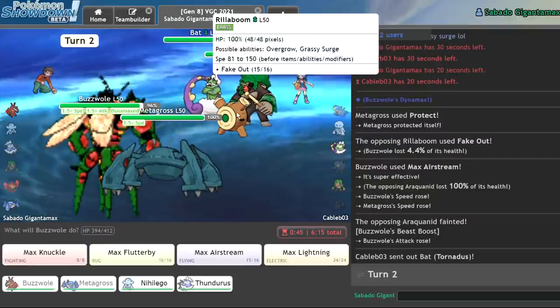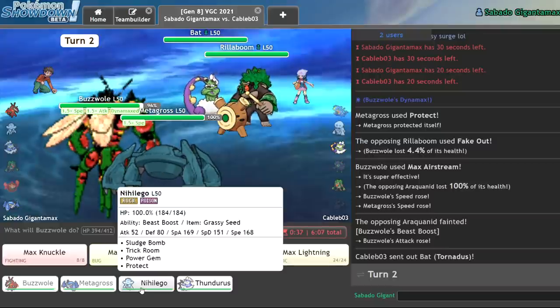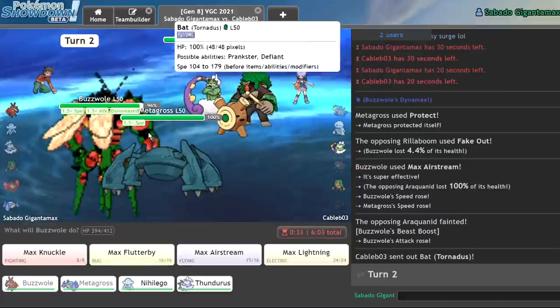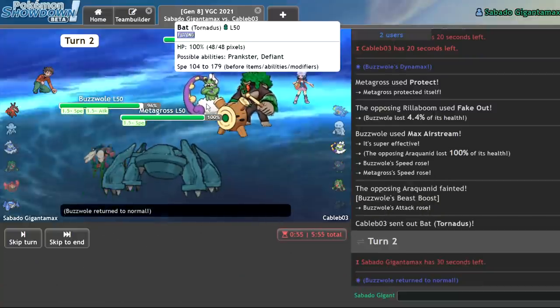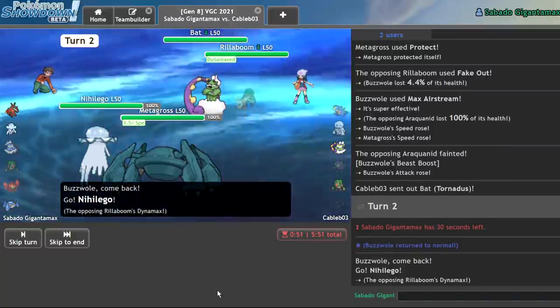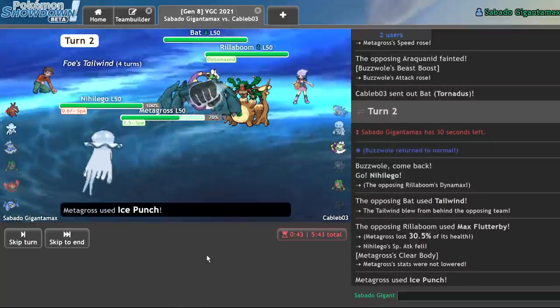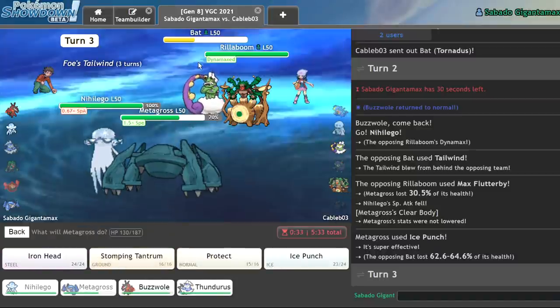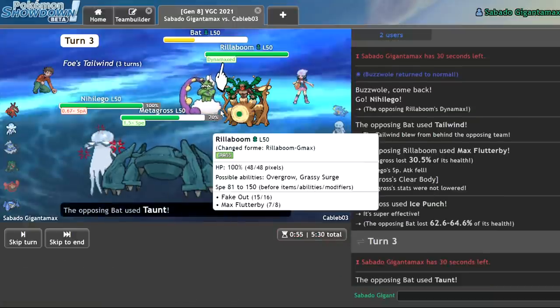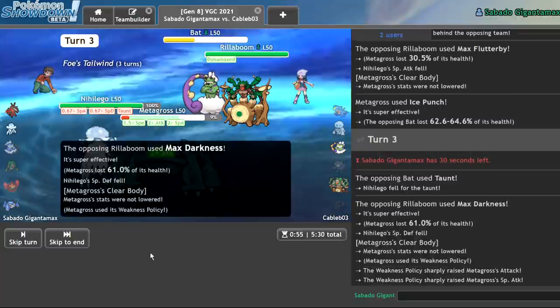He gets in Tornadus — he's probably just going to go for Hurricane. I think I just get in Nihiligo here. I want to keep Buzzwole healthy for the endgame. I'll get in Nihiligo and go for the Ice Punch KO to deny him Tailwind. He should Hurricane — but he Tailwinds instead. We take nothing from that. Rillaboom gets absolutely walled by Buzzwole in the end, and he doesn't have anything to beat Buzzwole. So I'll try to set up Trick Room, fully expecting Nihiligo not to survive. He taunts me — good play. Goes for Max Darkness. I survive, get my Weakness Policy, knock him out.